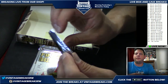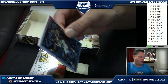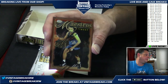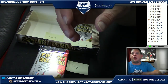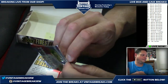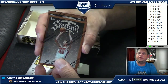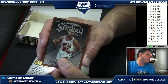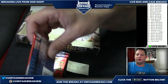Pack number ten going to Kenneth. Silver and gold refractors — all gravy right there. I used to love that Jordan card, especially the refractor. Pack eleven going out to Josh: Jason Kidd, Joe Smith — stuck around for a long time. Robin won multiple championships with the Bulls.